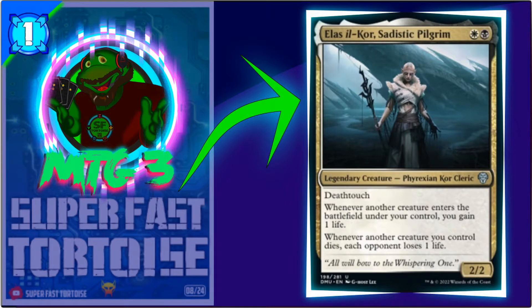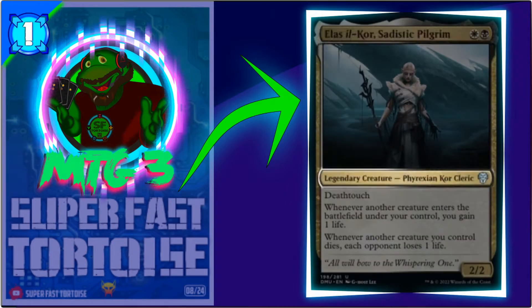The first card on this list is an amazing addition to aristocrat-style cards for pauper and peasant cubes and commander decks. This card is the only uncommon on the list and I think it's gonna be underrated — and for those who know, this card is going to be amazing. What card are we talking about? We are talking about You Are Lost of Course, Sadistic Pilgrim.